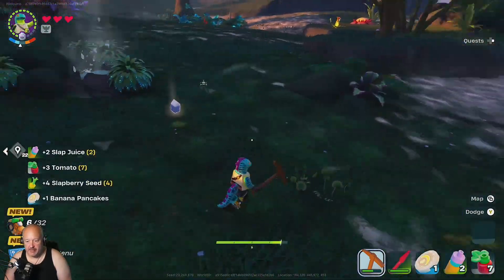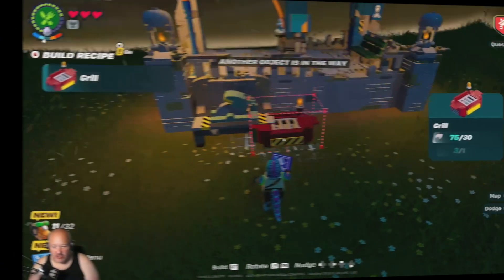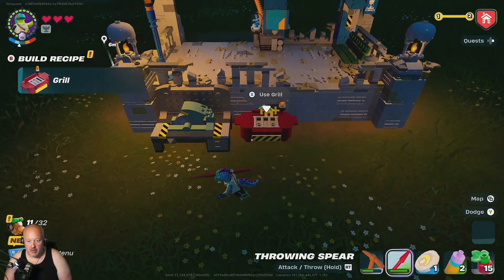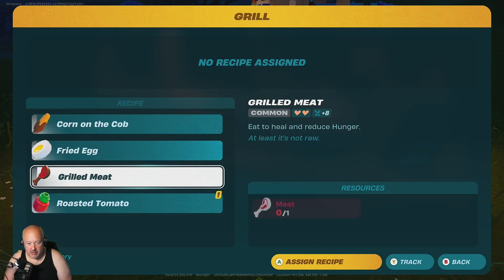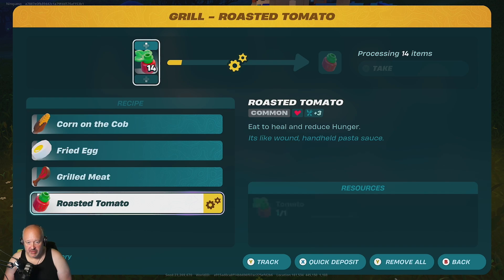We've got a spear! We've got some good things here. Let's make a grill. We need a villager so we can get cooking going. Roast some tomatoes.